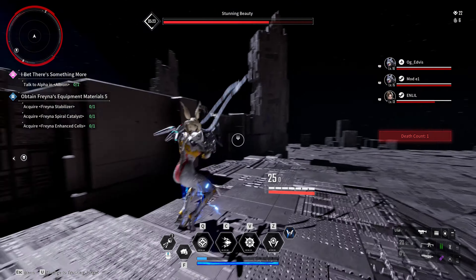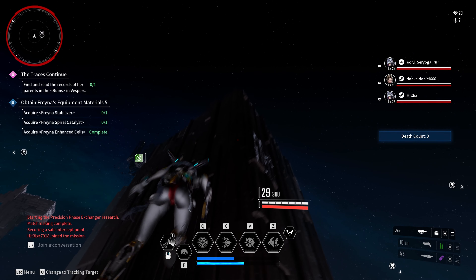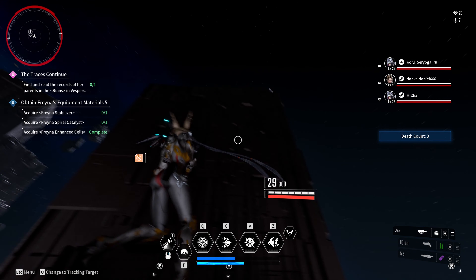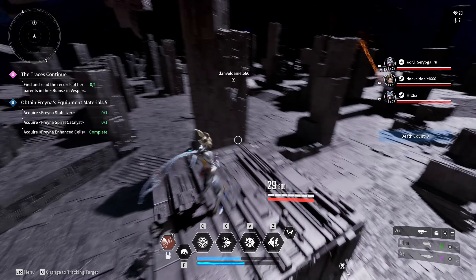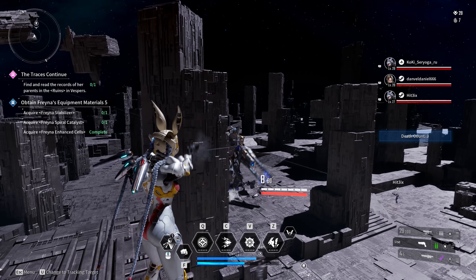Once the eye is down, repeat the first phase until the boss is down. Executioner: Prepare either toxic or chill damage and avoid electric or fire damage. Also, if available, grab around 900 electric resistance.